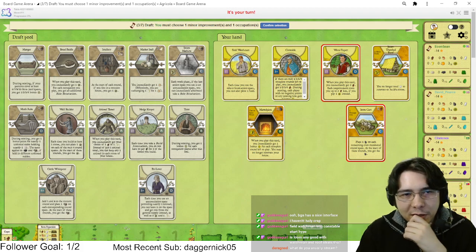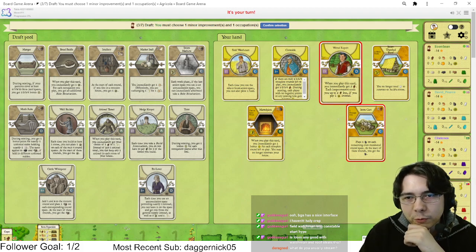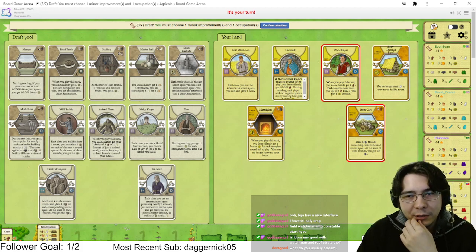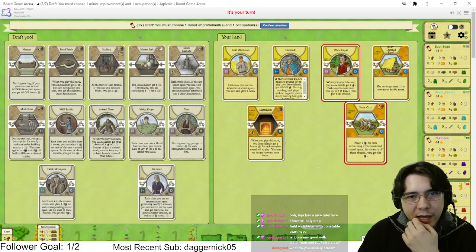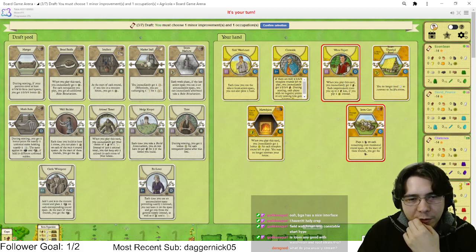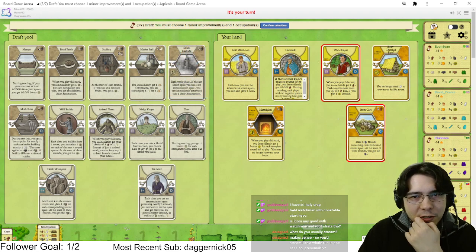At some point I want to go back to speedrunning. Wood Expert is very good especially with this type of draft where I probably have a lot of food. Given that I probably need to take Wood Cart, I'm not as high on Wood Expert as others, but it's probably good enough here. Tutor is probably insane too, but I just want to play Field Watchman on turn one.